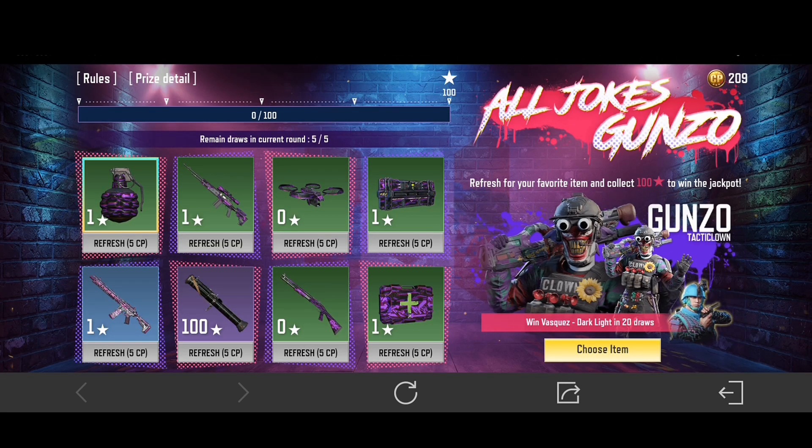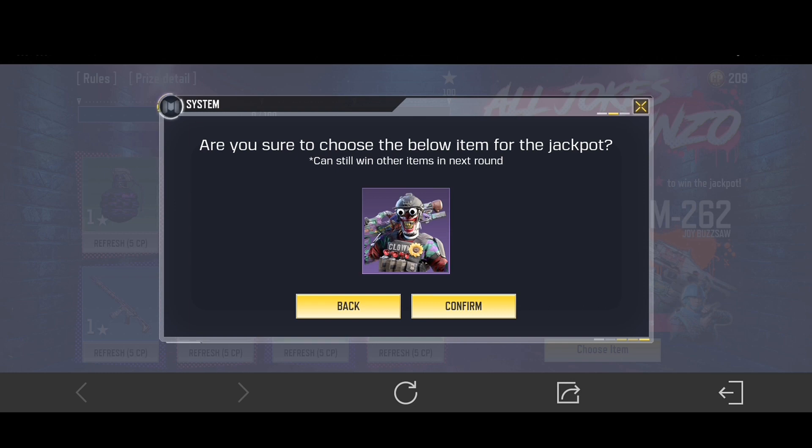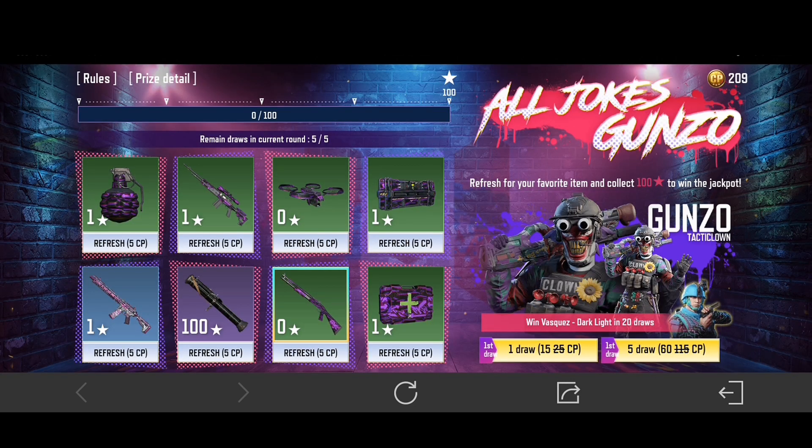Now what do we do next? Just click this choose item. You have two options: Gunzo or the Cordite and KRM 262. It is better to choose Gunzo Tactic Clown than the two weapons, because when it comes to a character, it is more exclusive than weapons for blueprint.